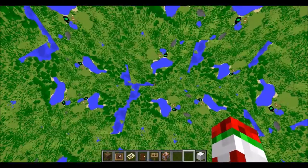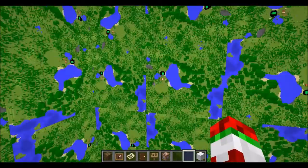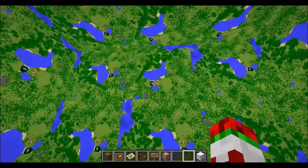First up, you can now place maps on the ground and the ceiling. So you can now have really immersive map rooms.